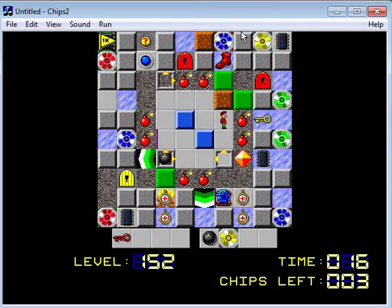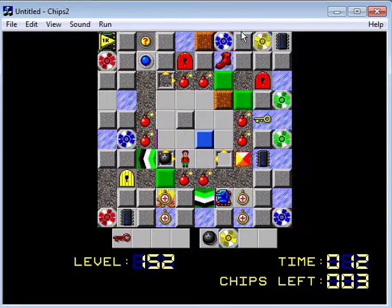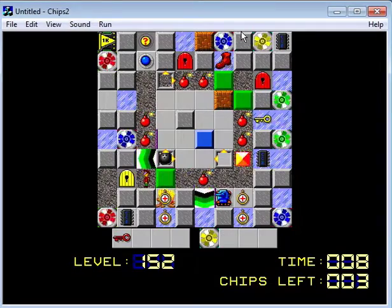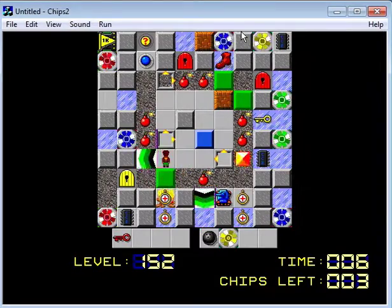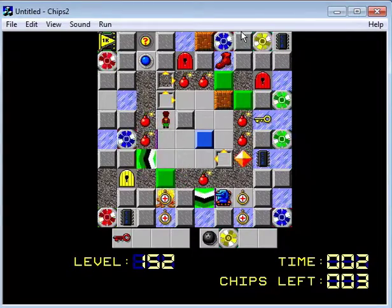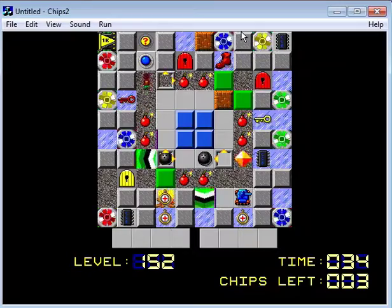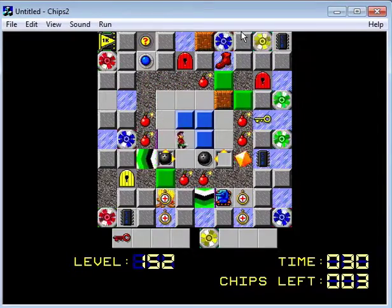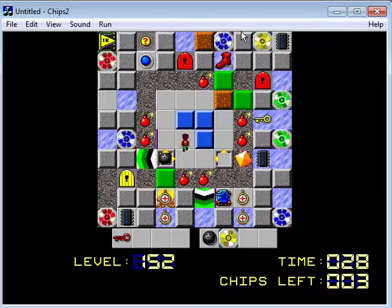The yellow door — that's kind of useless too at this point, isn't it? Bowling ball — we can go through that. There we go, that's what I wanted. I see now. So we push this here, we get this, and then we use the bowling ball on this.